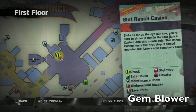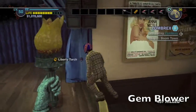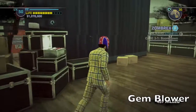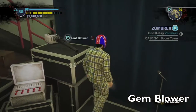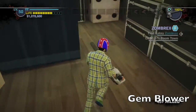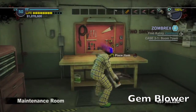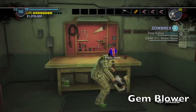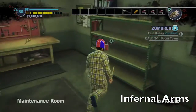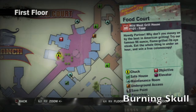Now here in the Slot Ranch Casino should be the stage. Grab some gems and run behind the curtain. Over here on this box should be the leaf blower. If you go even further behind the stage there should be a maintenance room back there — combine these two together to get the gem blower. Also outside the maintenance room should be the training sword, and some motor oil on the inside. Combine those two together to get infernal arms.